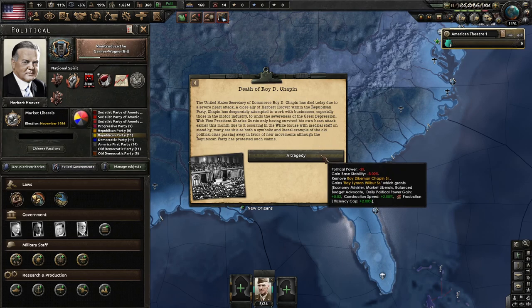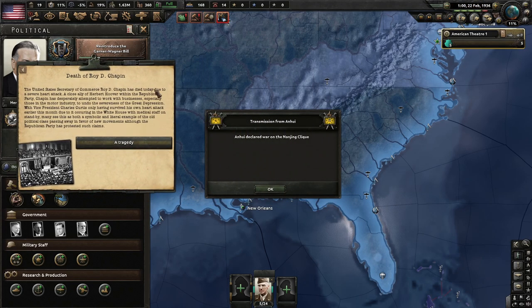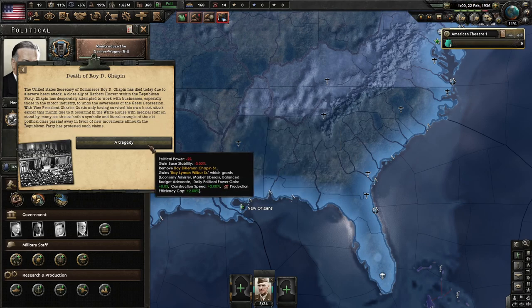Death of Roy D. Chaplin — the U.S. Secretary of Commerce died today due to a severe heart attack. A close ally of Herbert Hoover, Chaplin had desperately attempted to work with businesses to undo the Great Depression. Vice President Charles Curtis had only survived his own heart attack earlier this month because it occurred in the White House with medical staff on standby. Many see this as a symbolic example of the old political class dying away in favor of new movements.